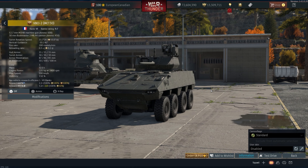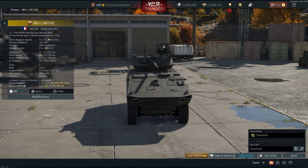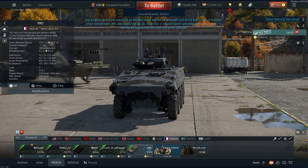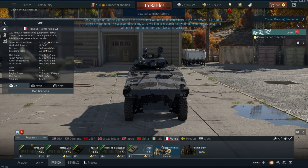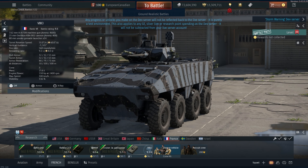The VBCI 2 MCT-30 has the 30mm Bushmaster II Mark 44. It also has this funny 50 cal weapon system on top of it, whereas if you have a look at the standard VBCI, the turret is way smaller and it has access to the 25mm Oerlikon KBA-B02. I actually kind of prefer this gun over the Bushmaster, because its fire rate is a lot faster.